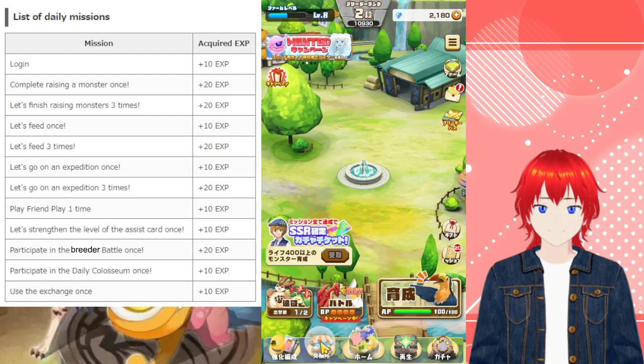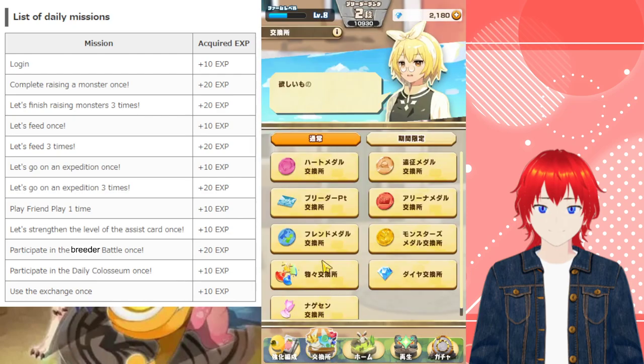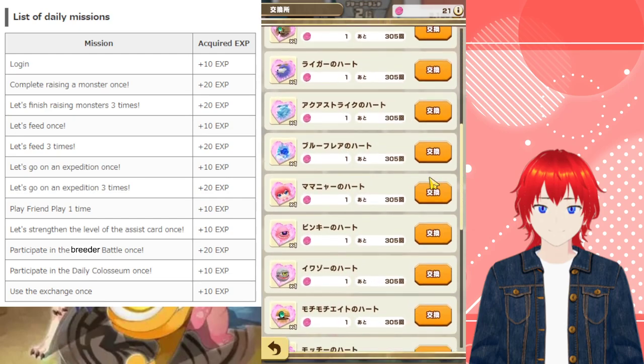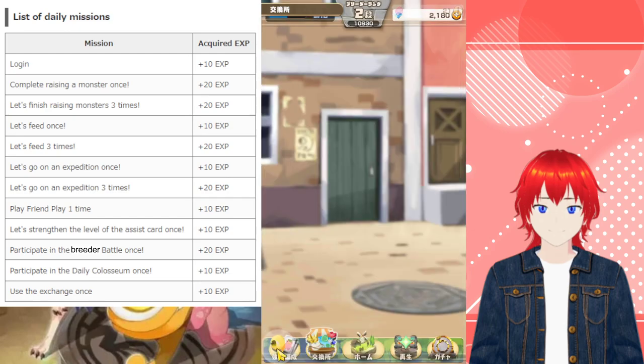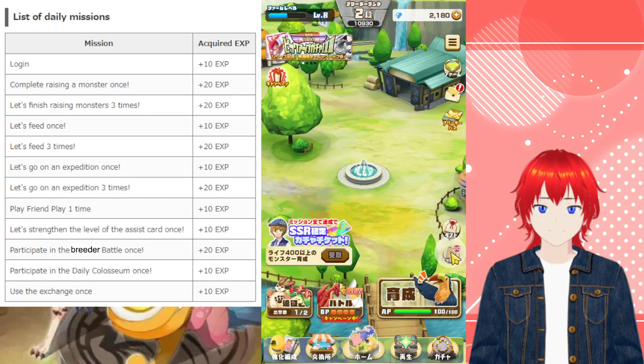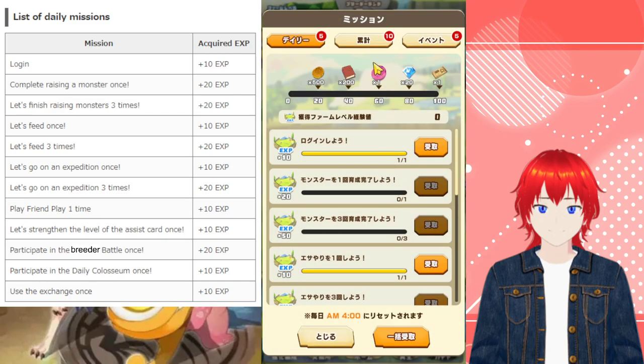The big important one that I do want to mention is the exchange. Generally, in order to clear this, I have been using the heart exchange pieces, because you get one for doing your dailies. So you get one of these for doing dailies — you may as well use those in the exchange to clear your 'do one exchange a day' mission.